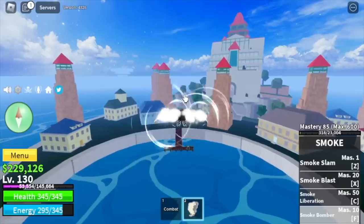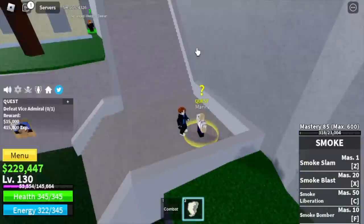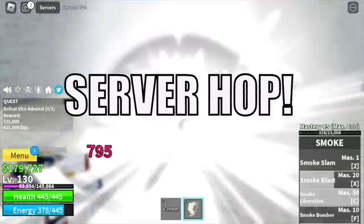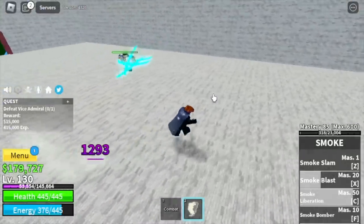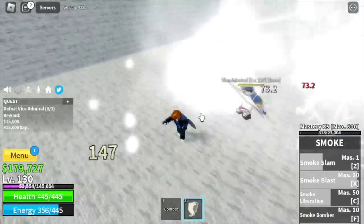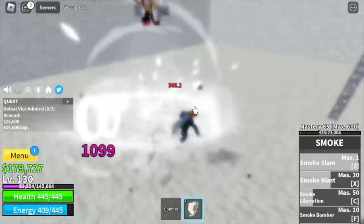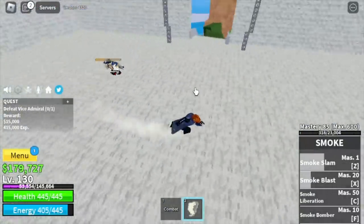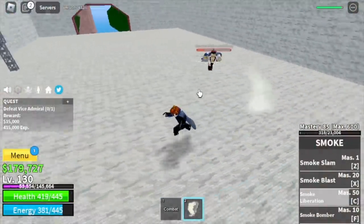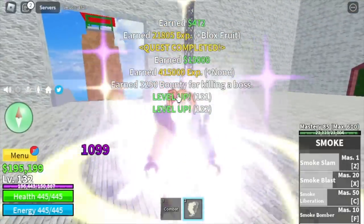At level 130, the next island is the Marine Fortress and our target is the Vice Admiral. We're gonna do server hop here. Imagine you can defeat this at level 30 — so every time you level up, every kill gets easier. Why are you not using your F skill? Because this is a closed area, which means it's hard to maneuver in the air. But you can defeat it easier with the use of your Z, X, and C skill. Just use your skills, then dodge to the side — the cooldown is really fast.